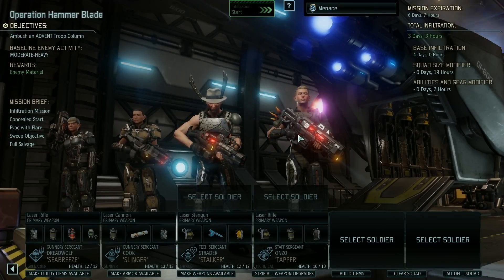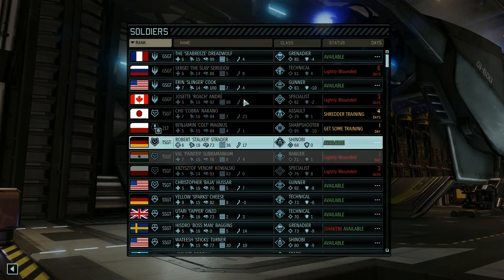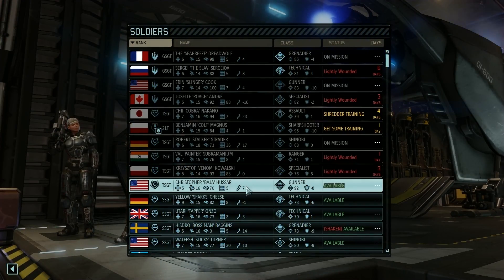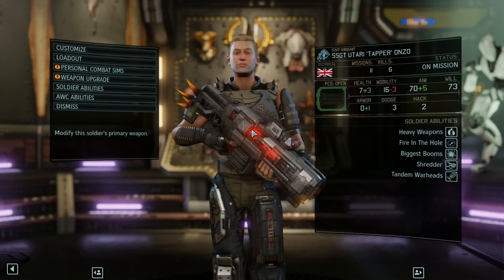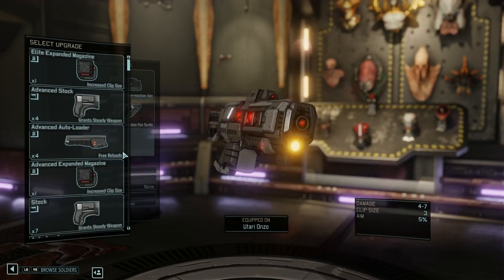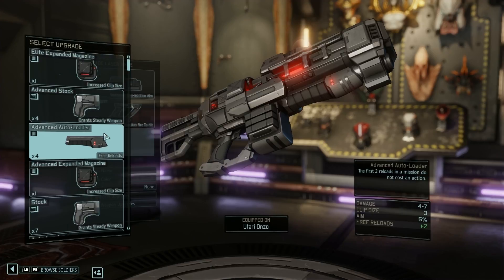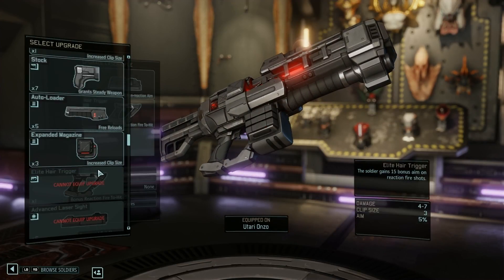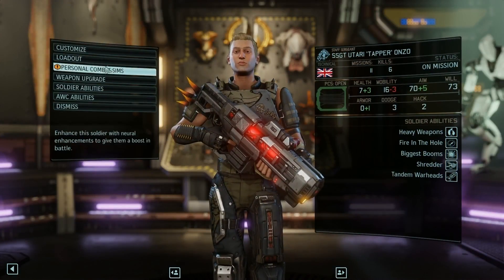Let's go with Utari here. Damn it, I keep right-clicking on something — I was trying to rotate the person and right click goes back. So: edit. Open upgrades — she's got a scope and a hair trigger, which is plus five to reaction shots and plus five to regular shots. I don't think we have any more suppressors left but we can do a regular auto loader. Advanced auto loader, advanced stock, advanced expanded magazine — I think the expanded magazine would be better for snipers or heavy gunners, but for now we'll put on an auto loader for a free reload.